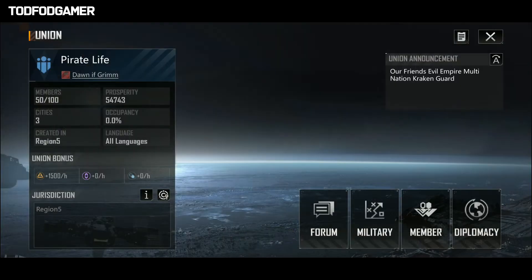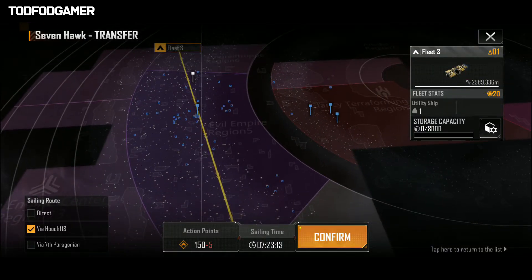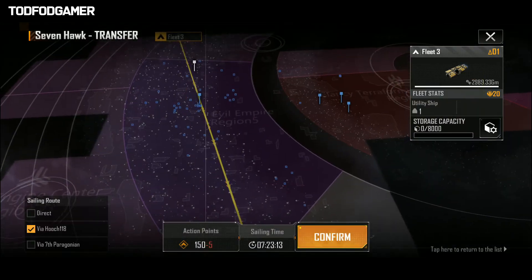If you want to travel faster, first join the union. Every union member shares warp drive coordinates with each other, so because of that you can travel very far and fast with warp drive.